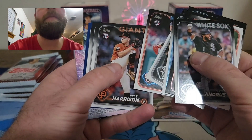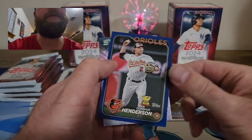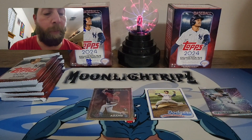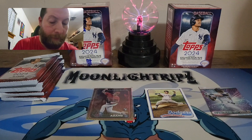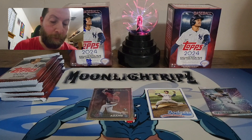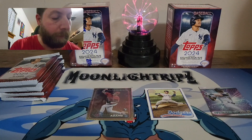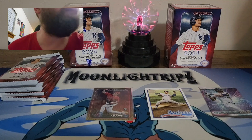Looks like we have a royal blue coming up — Orioles, nice! Gunner Henderson on the royal blue. That's a nice one. I'll definitely sleeve and top load that one up. That's a sharp looking card, especially in the blue parallel. Definitely awesome — definitely take that one, a nice hit there. Very happy to get that Gunner in the blue. I could put that on the stand — it's not a huge hit but still a nice hit. He's having a heck of a year for the Orioles.